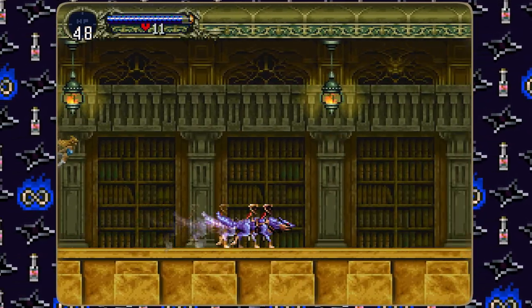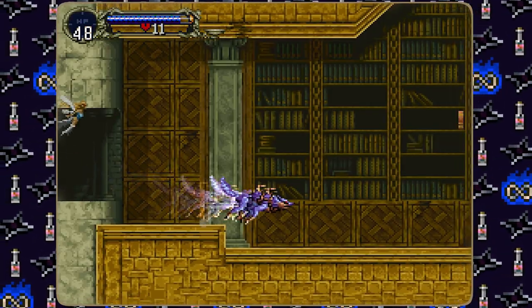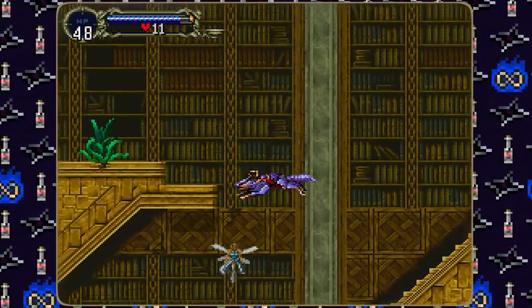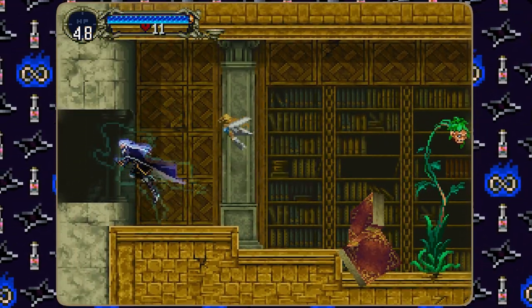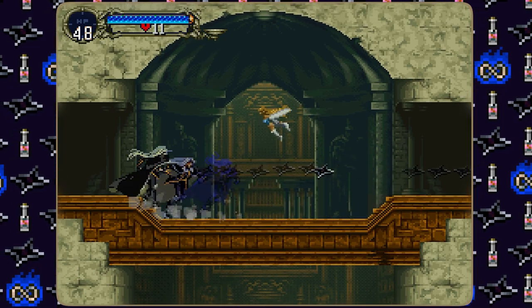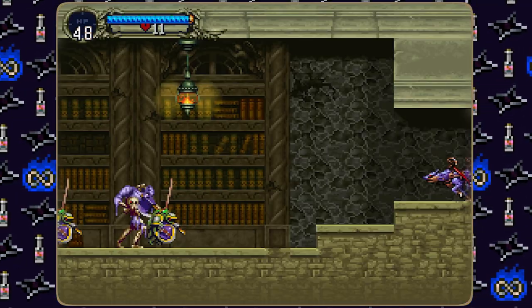To do that, we need to pick up the Soul of Bat first. Mana prisms also give you invincibility while they're activating, meaning we can walk through enemies. In the next room, we run into it at full speed as wolf, since with the right pattern a flea armor will big-toss us all the way through.